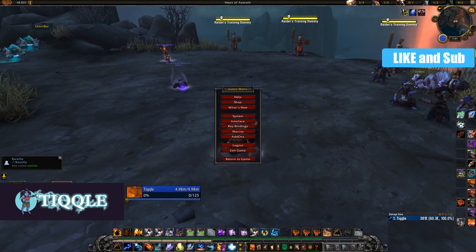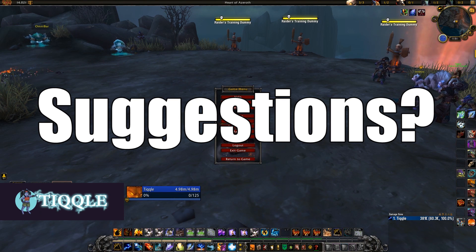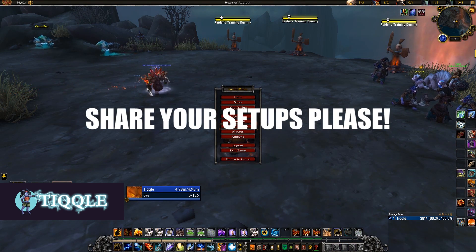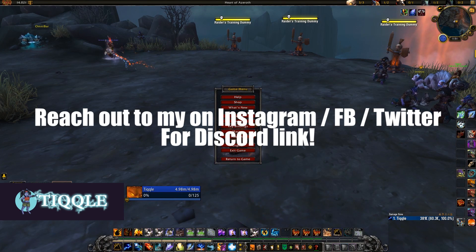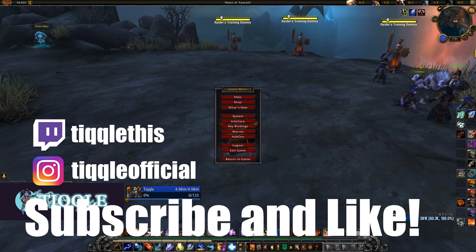If you want to look at the keybinds more in depth, please pause the video — I've highlighted all the keys I'm using. If you have suggestions for how I've done my keybinds or how I can do them better, let me know in the comments or on our Discord. I'd love to hear your setups — what do you use for movement keys and your biggest damaging abilities? This was the macros and keybinds video for the PvP guide. Let me know if you want the next one focused on arena or battlegrounds, and thank you all for your support. The guild and Discord community have been growing. See you in the next video!